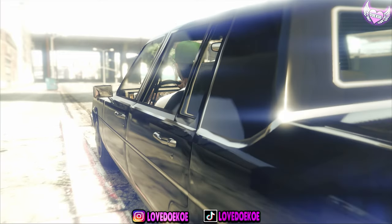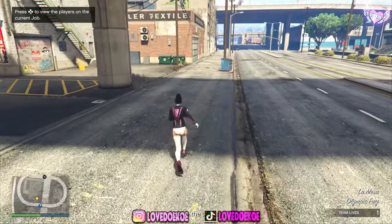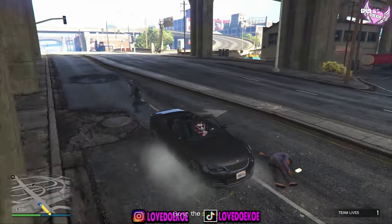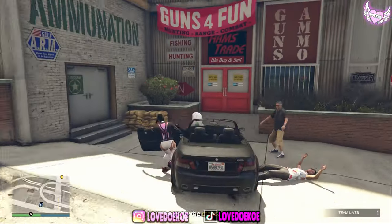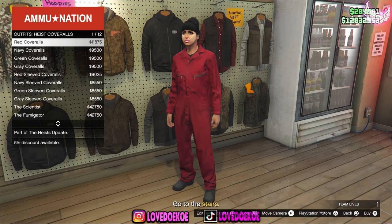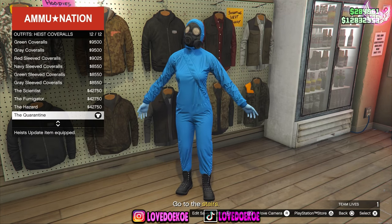You can skip this intro by spamming the X or A button. Now when you're in the mission, you can make your way over to the emanation store that's right in front of you. Now save this outfit in slot 3 and call it any name that you want — I'm just going to call it X. Once you've done that, go to the outfit section, then go to heist cover walls and equip one with the gas mask on it. Now you can quit the mission through your phone.